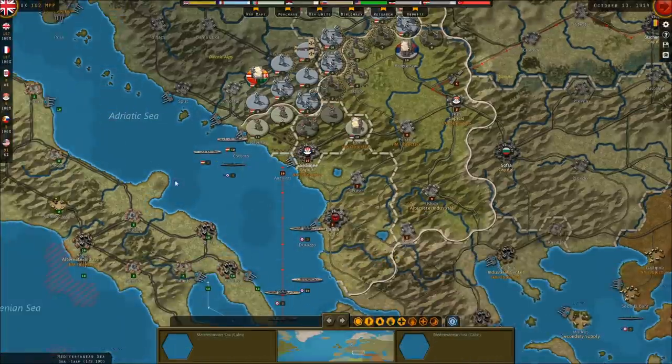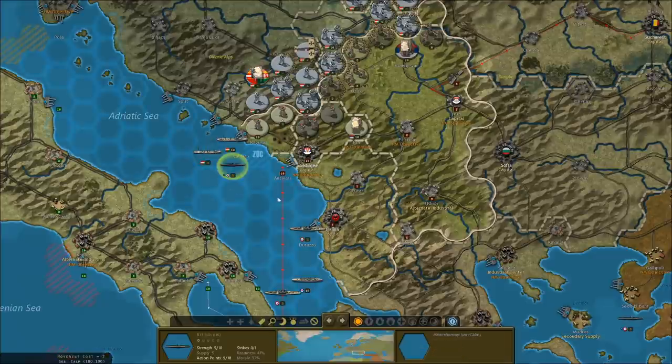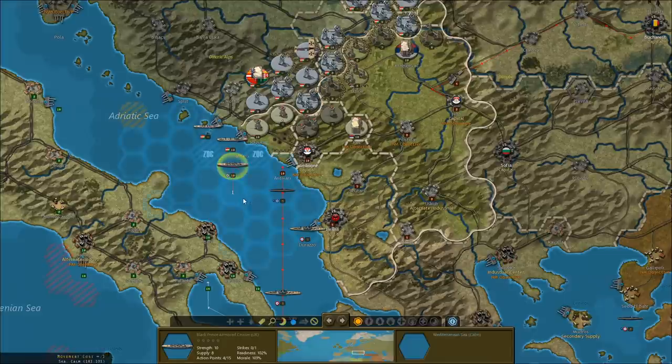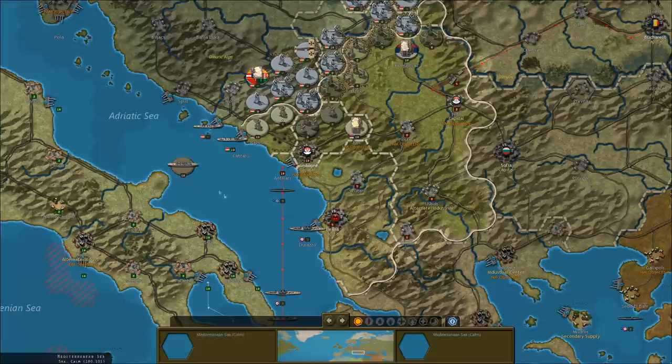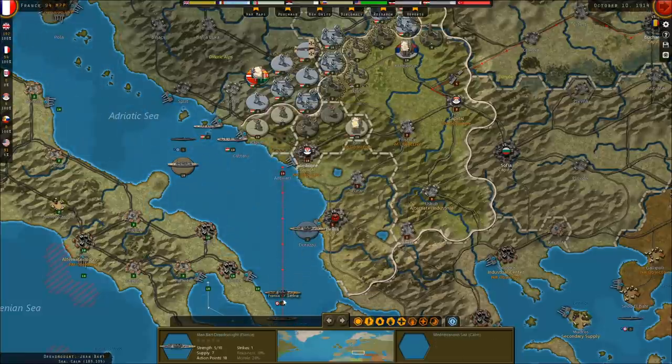Meanwhile, the naval wall. We've got at least one Austro-Hungarian cruiser. We should be able to beat it up — but we drove it right back into port. I really wanted to destroy it.